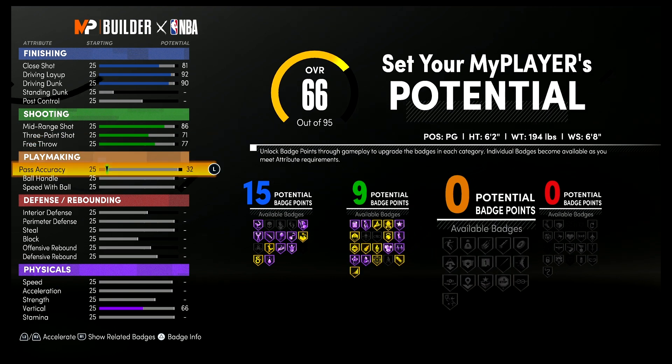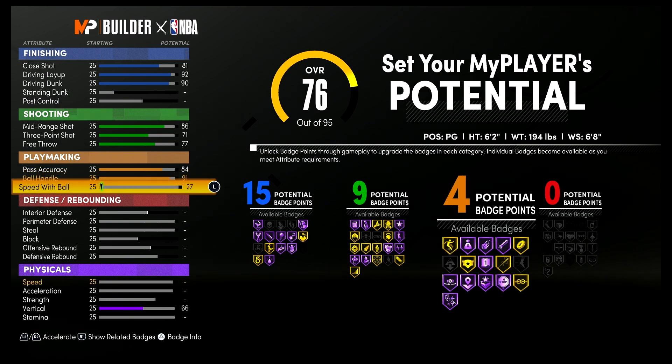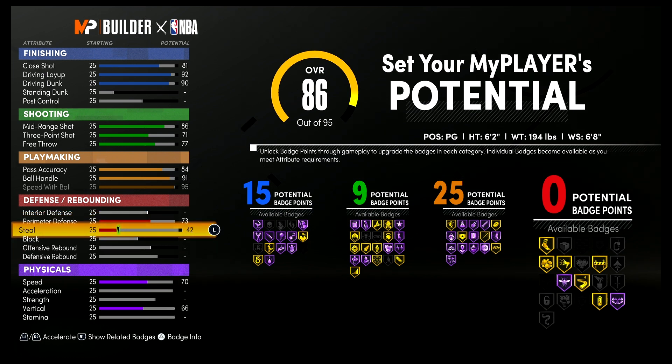For playmaking, bring your pass accuracy up to an 84, your ball handling up to a 91, and your speed with ball up to 95 — max it out — and that's going to give you 25 playmaking badges. Lastly for defense and rebounding, bring your perimeter defense up to a 73 and your steal up to a 66, and that's going to give you one defense and rebounding badge. So 15 finishing, nine shooting, 25 playmaking, and one defense and rebounding badge — a total of 50 badges.